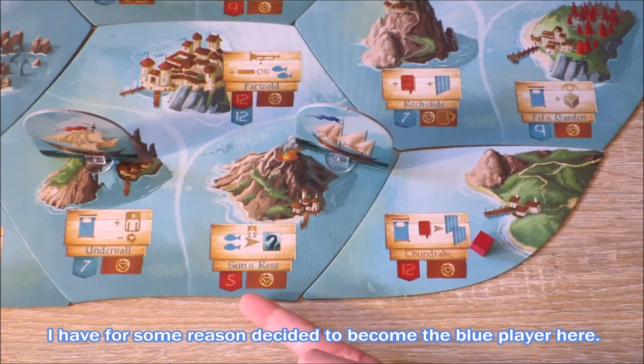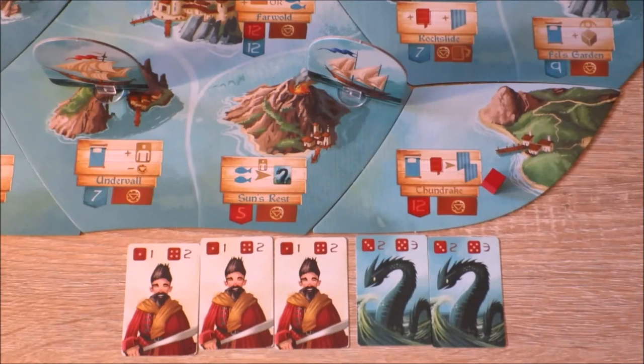Players may choose to make an attack on an isle and attempt to conquer it by using their pirates or their sea serpents. Players can only choose to attack isles that have the red banner on them.